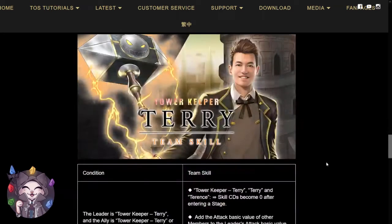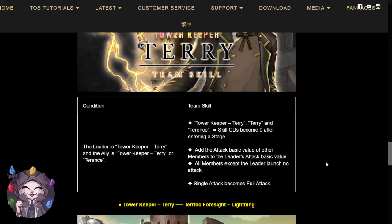For his team skills, we have that power release Terry, Terry, and Terrence will have their skill cooldowns become 0 after entering the stage. All attack basic values of all members will be added to the leader's attack basic value, and only the leader will be able to launch an attack. Single attack will become full attack.